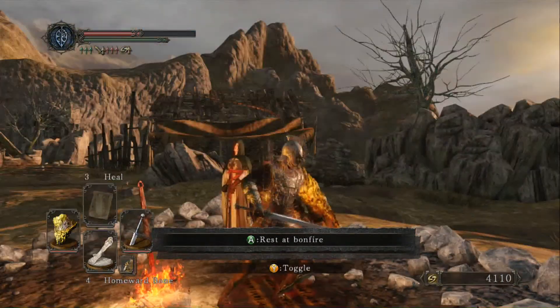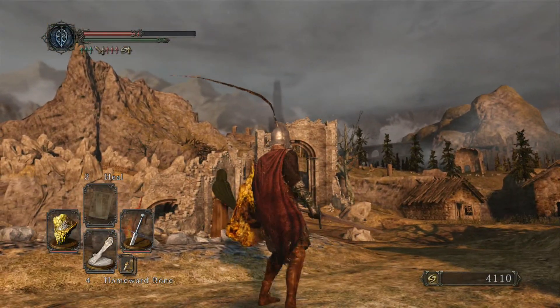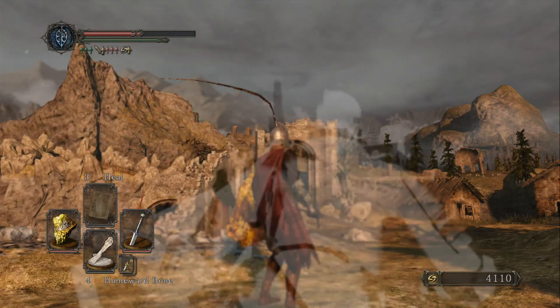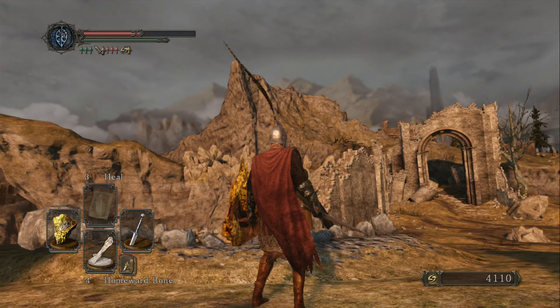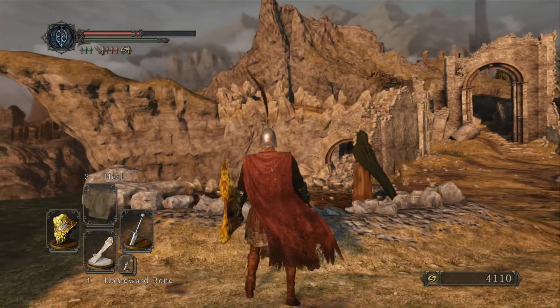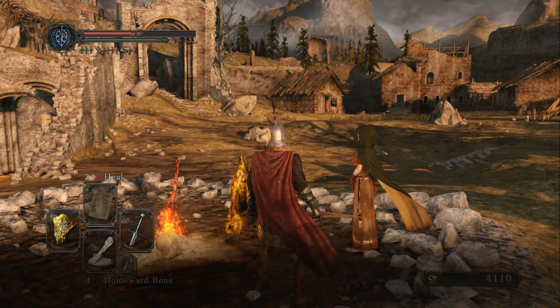Welcome back to Dark Souls 2. I was kind of lost last episode, didn't know what to do, but I'm starting to get a feel for it. I looked online for a tip on how to beat those Sentinel bosses - the three bosses all at once. You have to beat them with sorcery. Sorcery is the best thing to use because it's long range and when they get up close you can just dodge them.